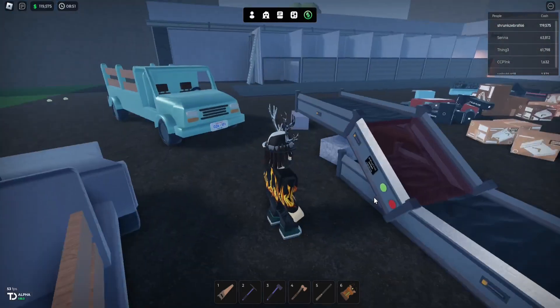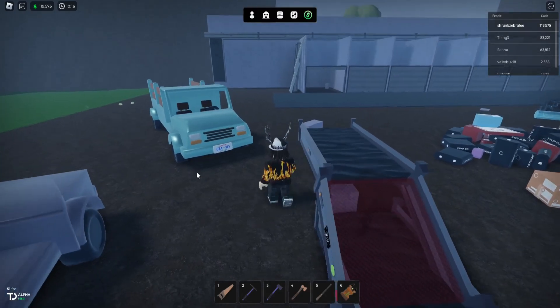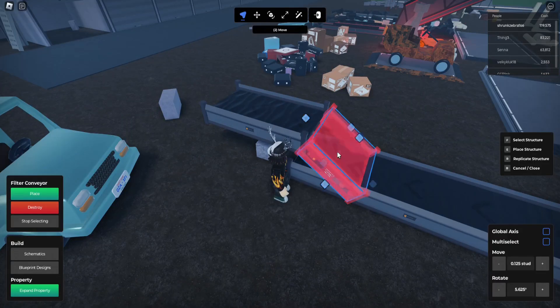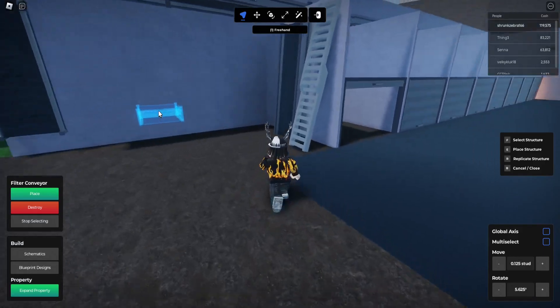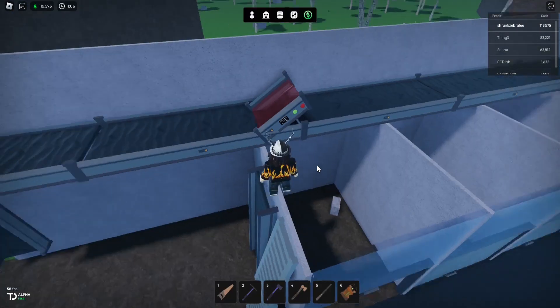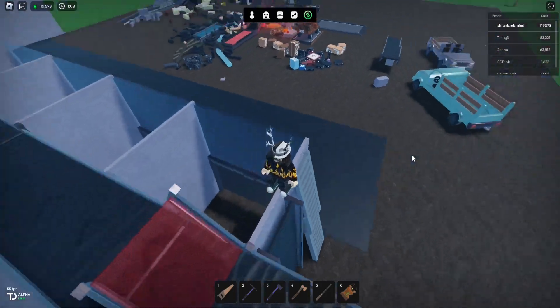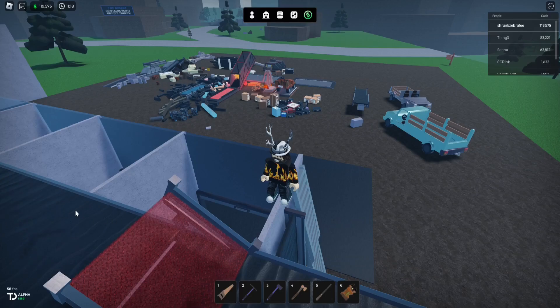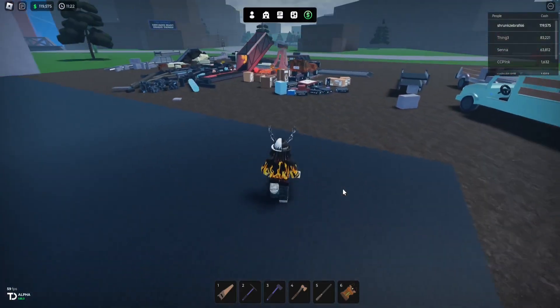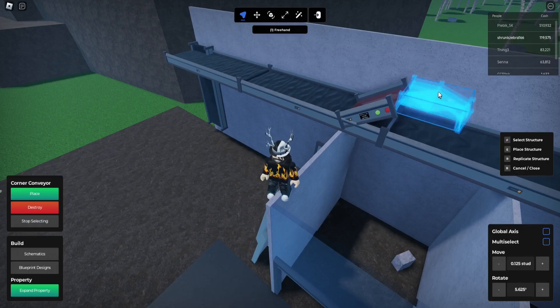That's what we're going to carry on with right here. I think what I'm going to do is just grab this, move this thing up here, place this here, and then I'm going to turn it. We also need to make sure that our blocks coming up here are going to fit underneath the next conveyor that we put up there. Now we just want to place that right there.